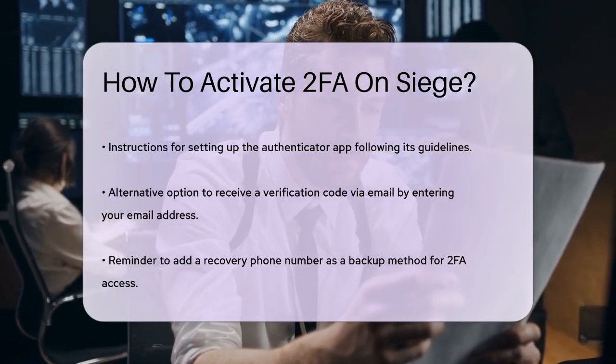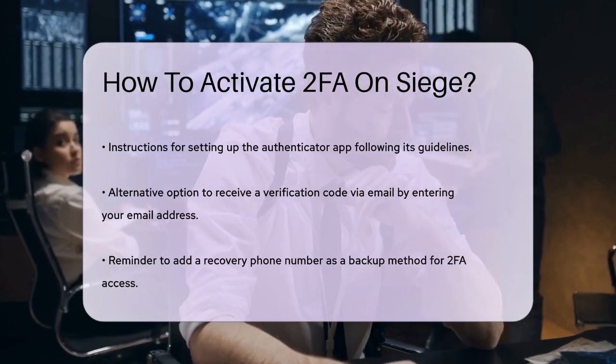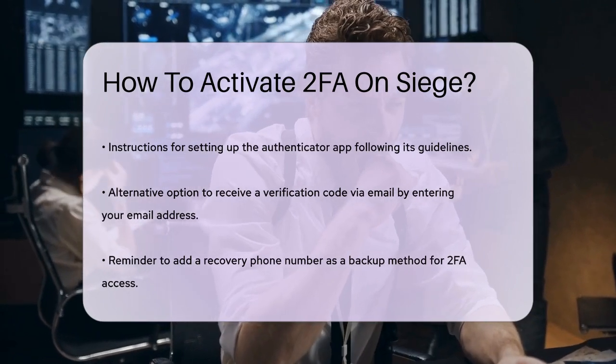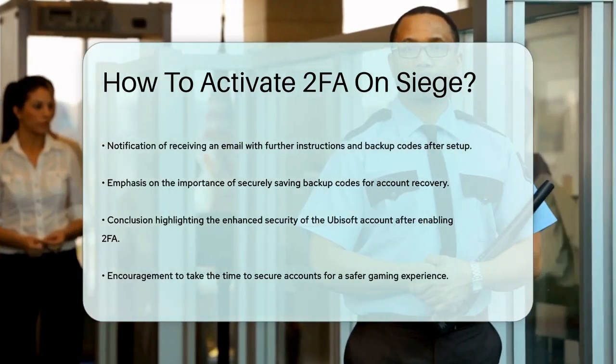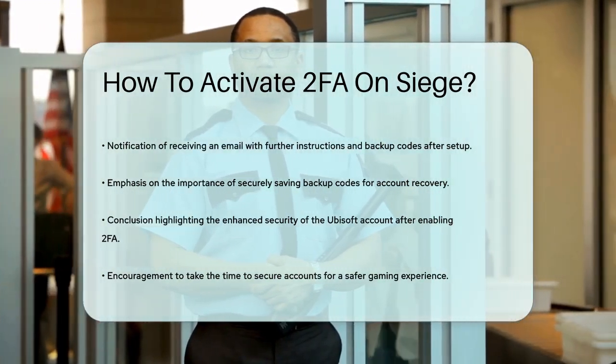Regardless of the method you choose, you'll also be prompted to add a recovery phone number. This is a backup in case you lose access to your 2FA method. After setting this up, you'll receive an email with further instructions and a set of backup codes. Make sure to save these codes securely, as they can help you regain access to your account if needed.